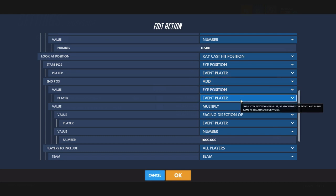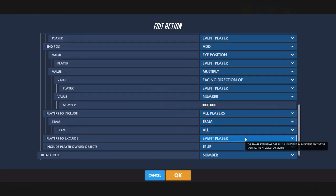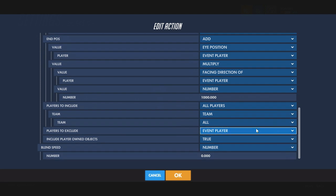Add that to the multiplication of the facing direction of event player and a thousand, so it's wherever the vertical would be aimed at, just so that it lines up when you shoot.